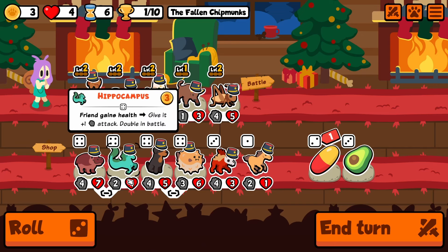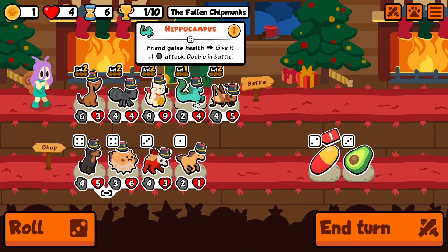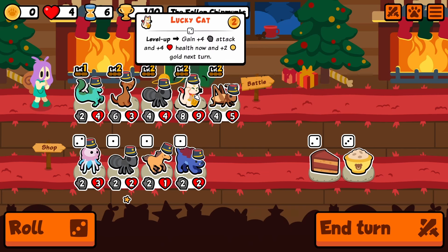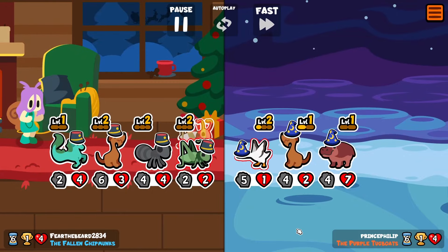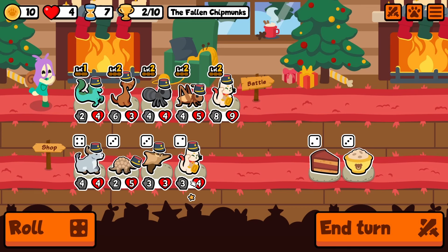Here's the unit I was talking about earlier — the hippocampus. This guy is pretty good, and I'm going to bring him in. Basically, if any unit gains health, he's going to give stat points or attack points. It could be as simple as putting in the poodle, which is in this weekly, and having the poodle give stats. He'll also give stats, so he goes off like crazy. He's probably my favorite unit in this unicorn pack. And see — we gained health there, so he gained more stats. There are a lot of cool combinations you can do with him.